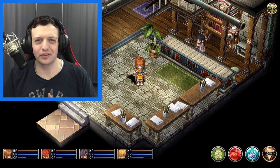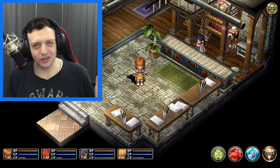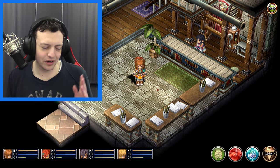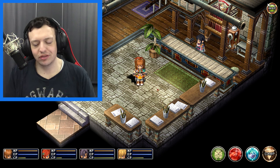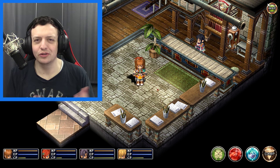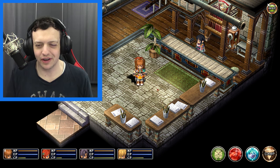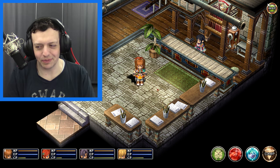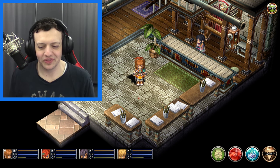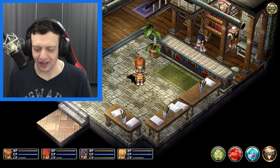Welcome back to Legend of Heroes: Trails in the Sky Second Chapter. Last week we got a bunch of missions to start with, and one of the earliest ones we finished was a wild goose chase to get back the Bracers Guild sign — from our dear friend and happy troll Blue Bloke. We managed to solve it, but it still felt like he was just snickering at us in the shadows the whole time. We got it done.